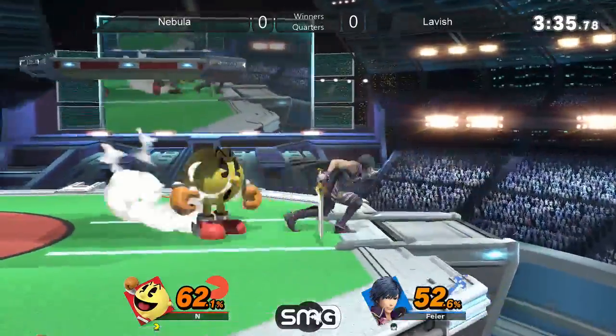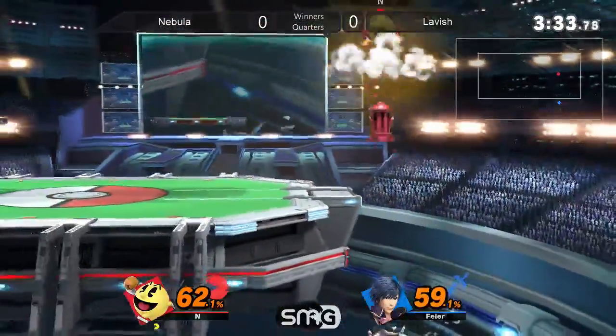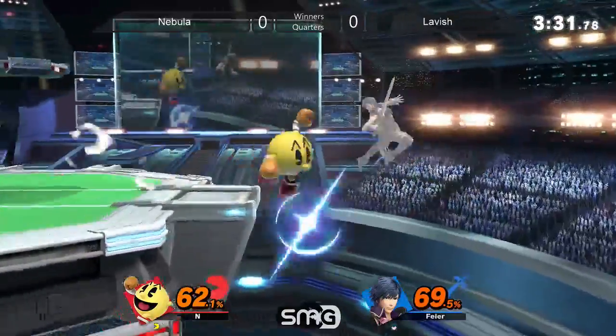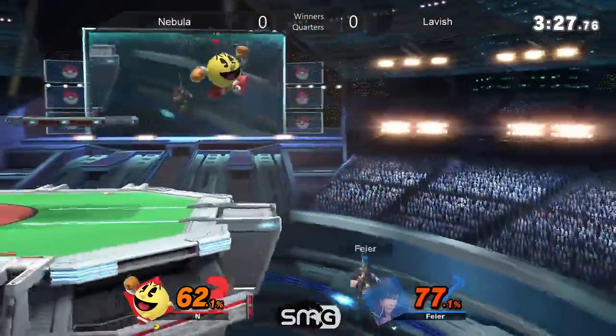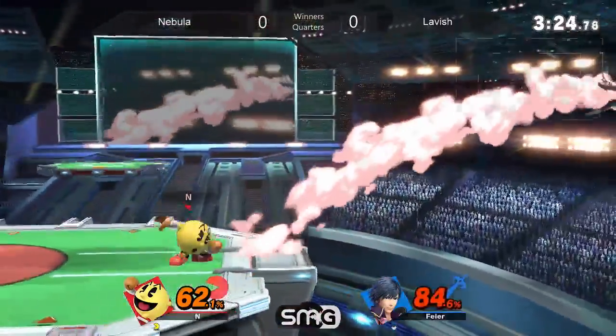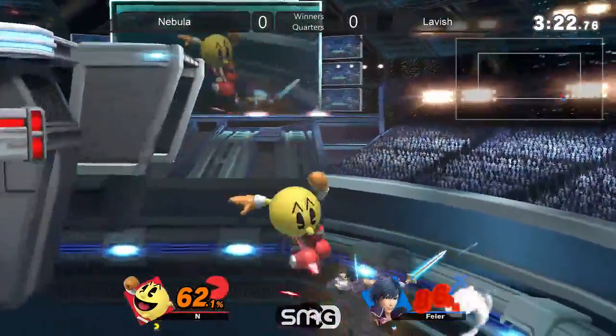Trying to go a little far in there. Smart jump on the ladder. Usually he conserves his jump, but he knew he had to go out that time around. He's been punishing that low getup every time, so going for that jump, knowing he's not going to go for that again — very smart. Up-B's got super armor, but only so much.